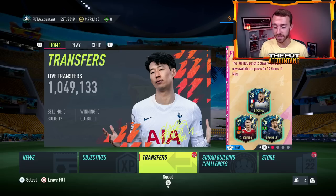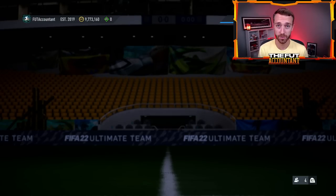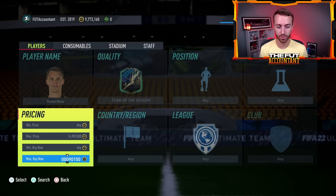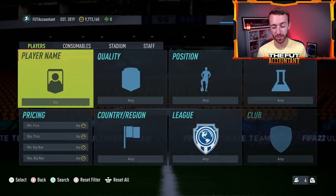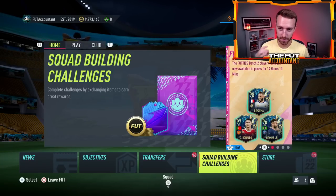The biggest part of today is batch number three, and there are going to be cards that might not be included. For example, Neuer's Team of the Season was not included in batch two, and a lot of people bought him for Bundesliga teams, so he's up in price. Could that mean he's going to be in batch three? Possibly — but if he's not, he'll probably continue to rise because today is expected to be a Bundesliga-based day.